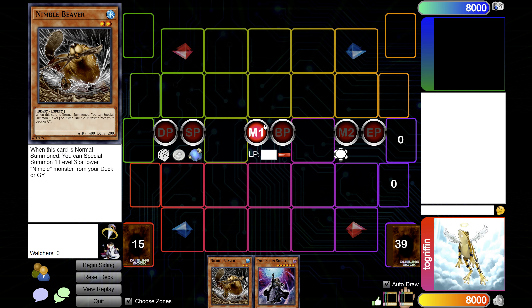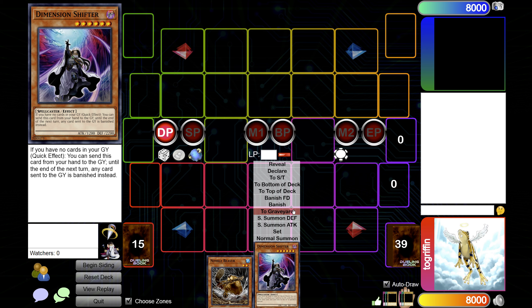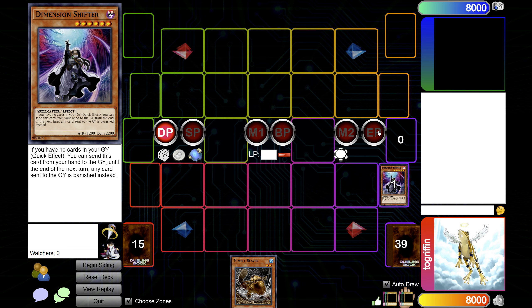Let's assume that the opponent goes Main Phase 1 and they activate Wanted to search. You chain Shifter and the Wanted goes to the vanish zone. This is assuming we're playing against a Fire King Snake Eye deck or just a pure Snake Eye. They'll normally probably pass soon after, maybe able to make like a little bird — the stalling bird, the rank one — or they'll end on like an SP or something and just pass turn.